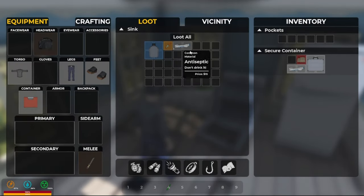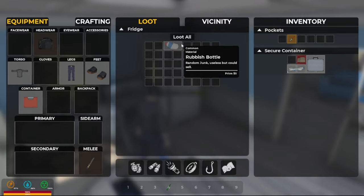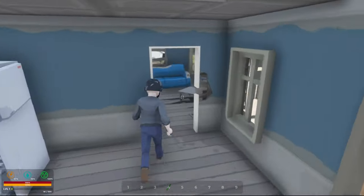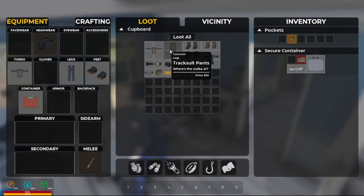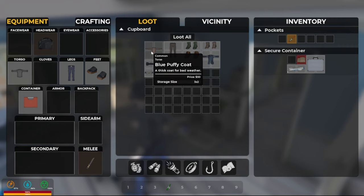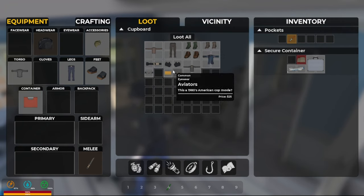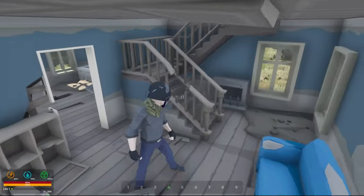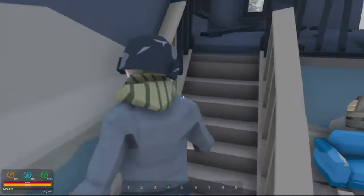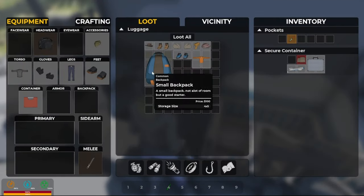It's a canteen, more antiseptic — we'll carry that, energy bar, more antiseptic. Oh yeah, okay, we got more clothes — quite a bit actually. Throw that on, grab gloves — might need those, because this game does have seasons.